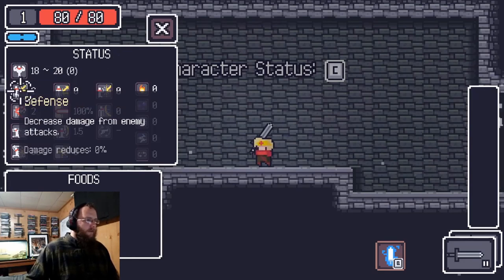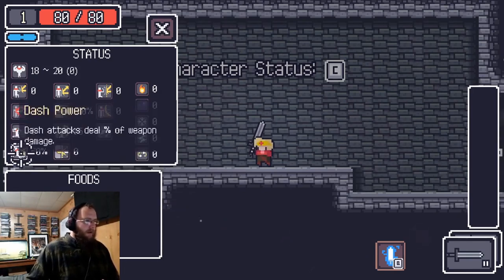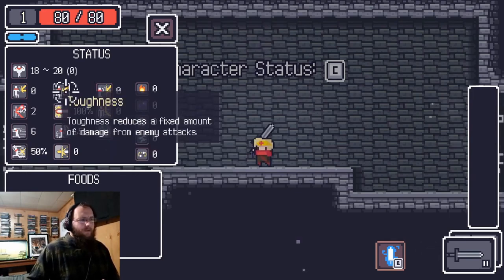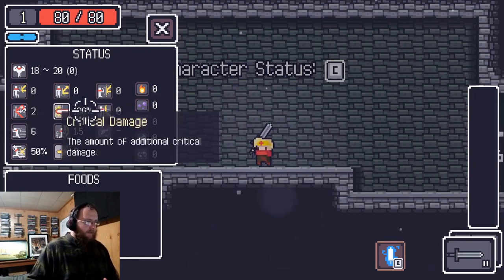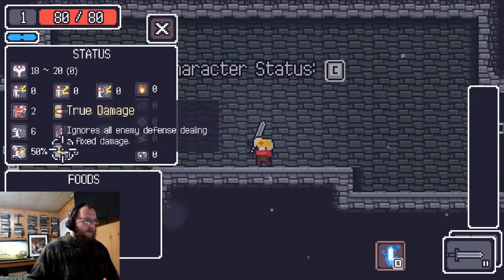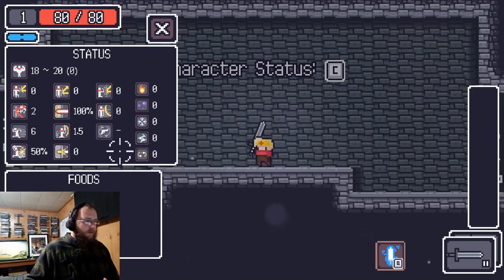The character stats screen shows your power, defense (which reduces damage taken), critical chance (doubles your damage), movement speed, and dash power (the percentage of weapon damage your dash deals on hit). Toughness reduces a fixed amount of damage — if you ever come across toughness, it's what you really want because it can totally negate damage, whereas defense only negates a percentage. Critical damage, attack speed, true damage (which always hits for its flat value), block chance (100% damage block), evasion, reload time, and all different damage types are also shown.